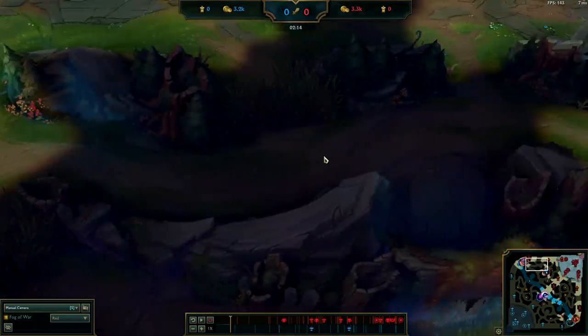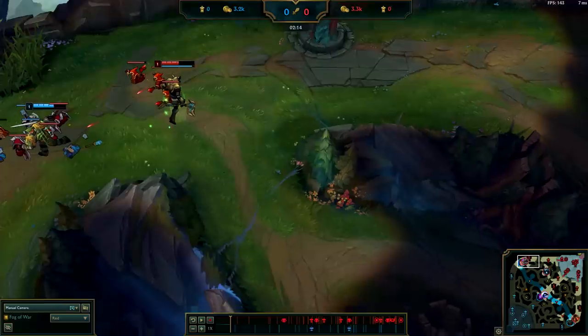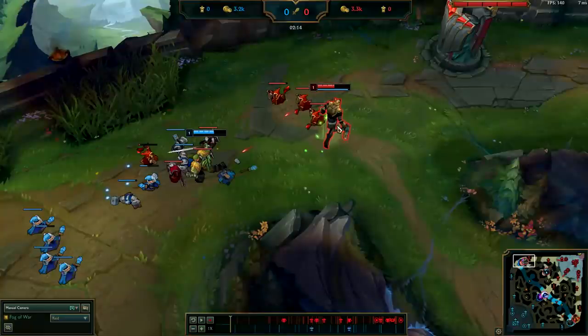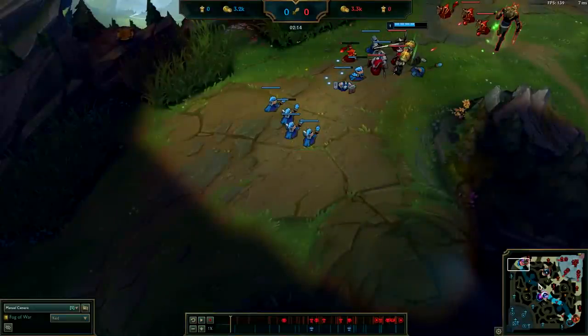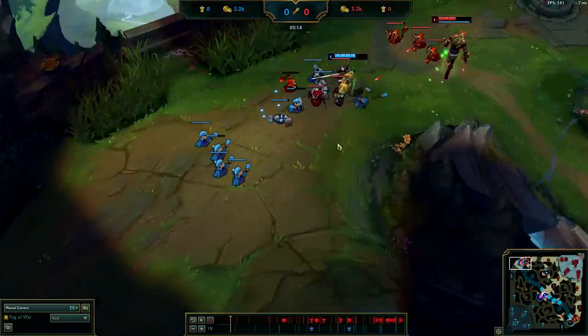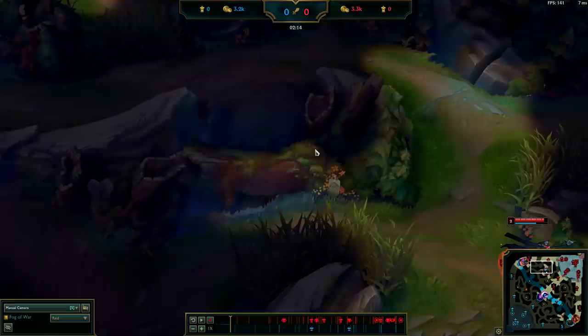At this point, if you can gank your top lane — let's say you had a laner with CC like Maokai or Nautilus top — you could easily go from Golems and gank the enemy top lane from behind. They never see it coming since you're Karthus and it's a really easy kill. In this case, I don't want to touch it because it's a Nasus and Garen can just Q off the slow. So this could go wrong and waste a lot of time. But if it was gankable, you could then take Scuttle and blow out their whole side of the jungle.